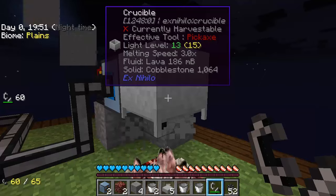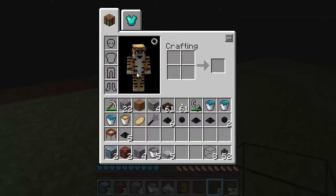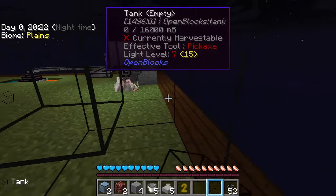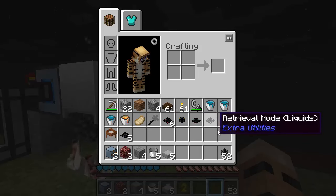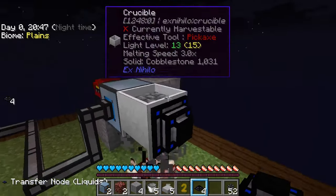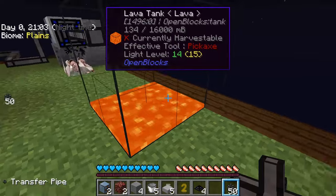That's lit now, so we are getting lava coming into the crucible. We want to be able to store the lava somehow, so we have these tanks. You need four bits of obsidian with glass panes in the middle to make them, and they fit together no matter how you place them. We'll need a fluid transfer node — a retrieval transfer node for liquids — and we're going to put that on the crucible so it grabs the lava from inside. We're going to pipe this into the tanks. There we go — it's working! We've got lava coming into the tanks.